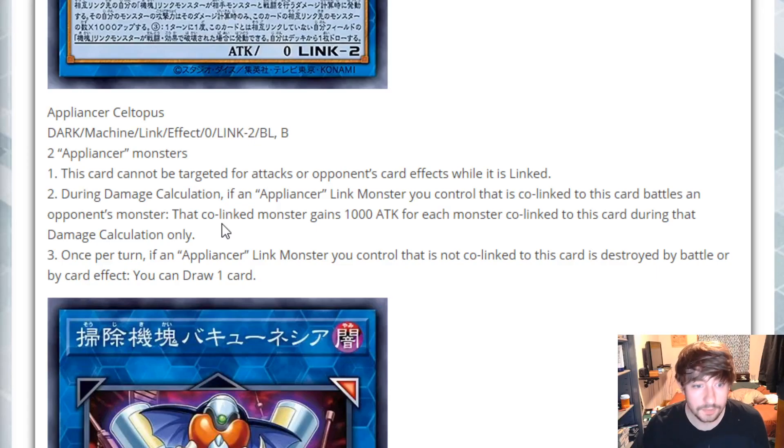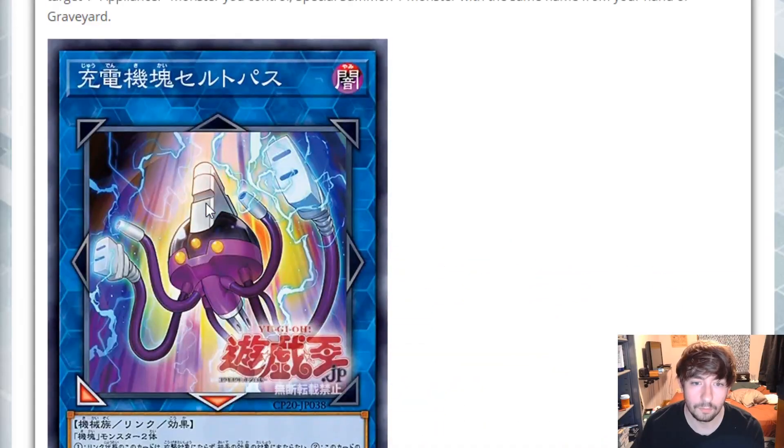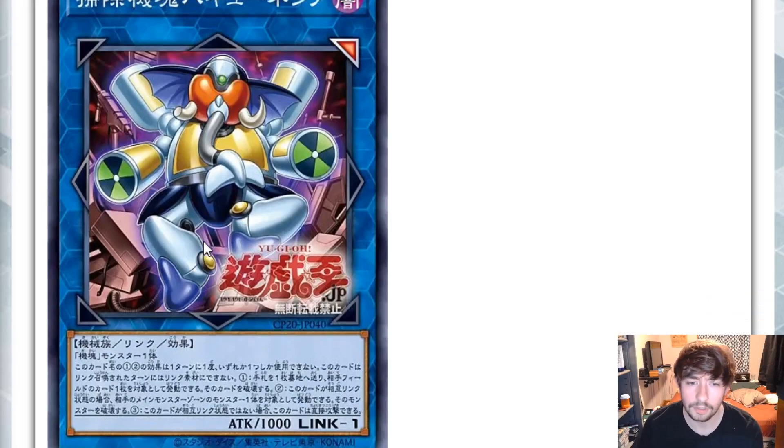I'm assuming this deck wants to spam a little bit and set up co-links, so that 1000 ATK boost would work well. We're going to see a lot of Link 1s and Link 2s with mediocre stat lines that get buffed. If you're co-linking two things that's a 2000 boost, and it's also not once per turn. Third effect: once per turn, if an Appliancer Link Monster you control that is NOT co-linked to this card is destroyed by battle or card effect, you can draw one card. It deters your opponent from going after the non-co-linked ones — nice bonus. He's mainly a battle-phase-oriented card but not terrible.